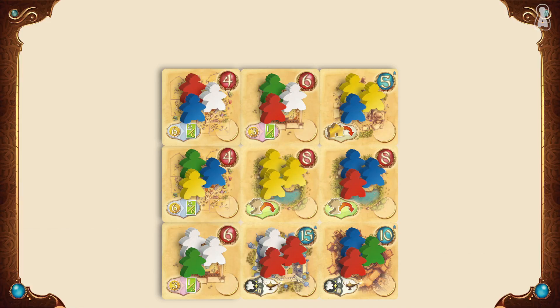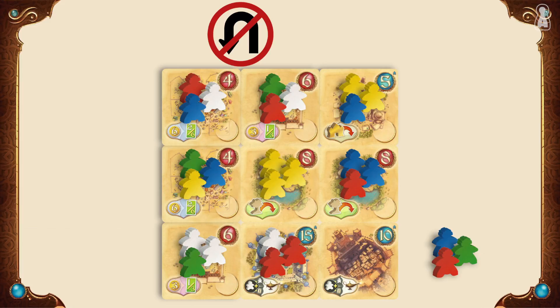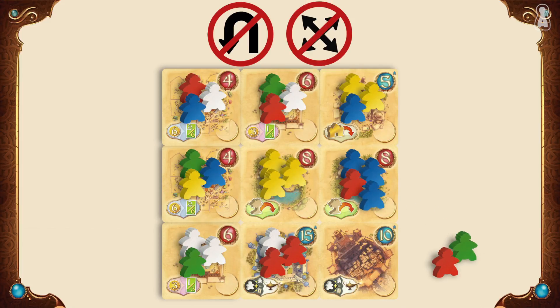Let's review all of that very slowly by first explaining the rules to move the tribes around. To move some meeples, a player must first grab all the meeples from a tile, then scatter them one by one following certain rules. It is not legal to make a U-turn, it is not legal to move diagonally, and the last meeple placed must necessarily join another meeple of the same color on the last tile.